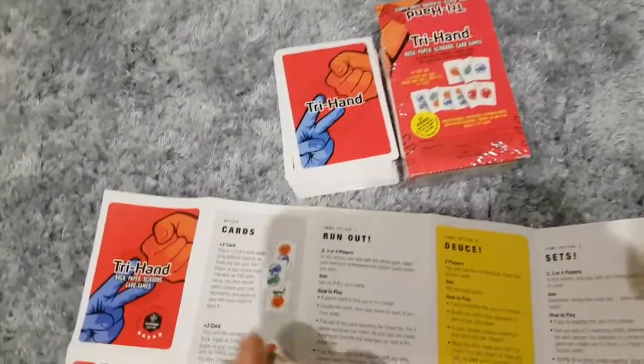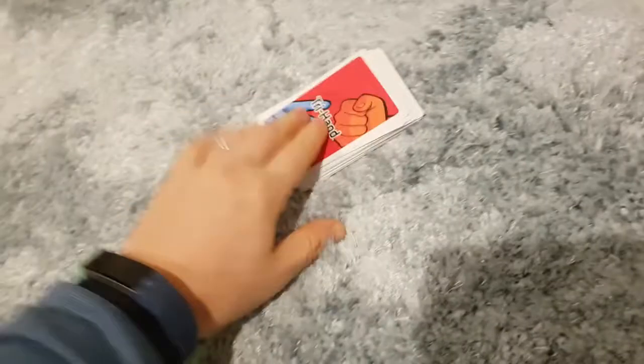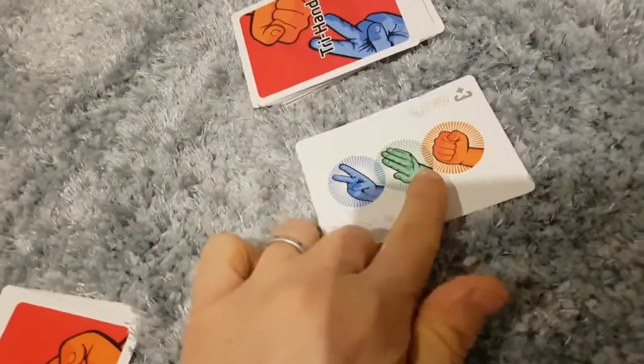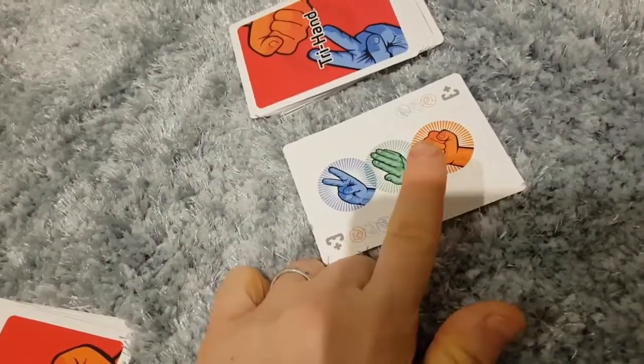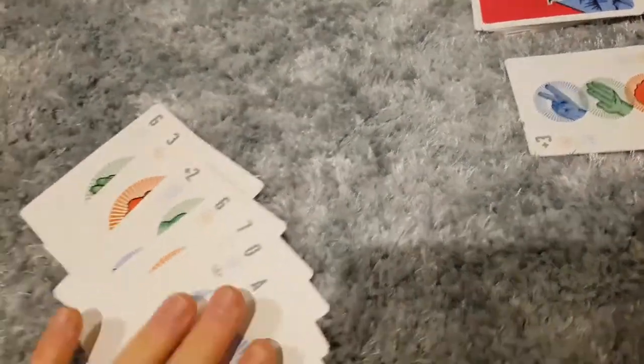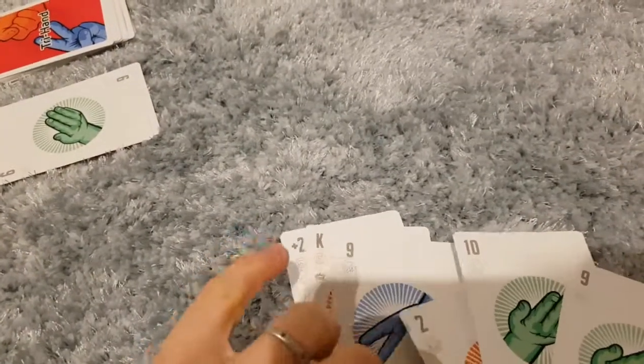I'm just going to show you the gist of Run Out, which is to get rid of all your cards. You deal out seven cards each. And this is your draw pile. You start by turning the top one over — I'm going to call it rock. And then the other player has to beat rock, so they have to play paper. And then the next player has to beat paper with scissors. So they'll play scissors. This guy will play a rock.